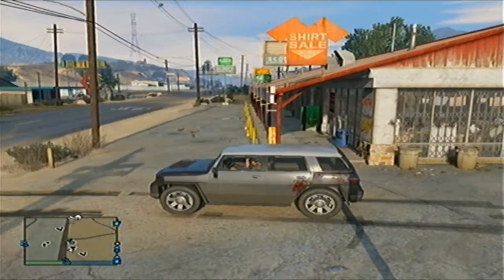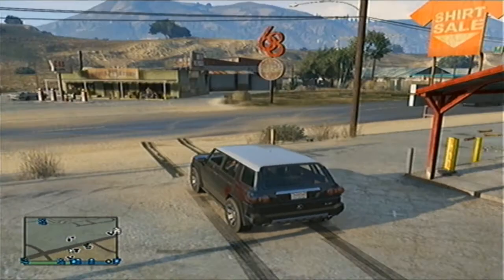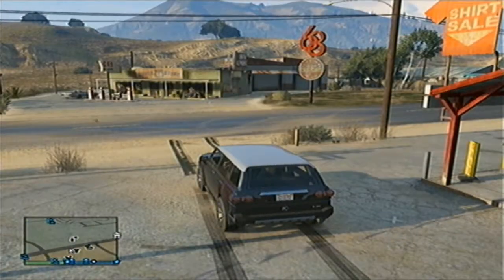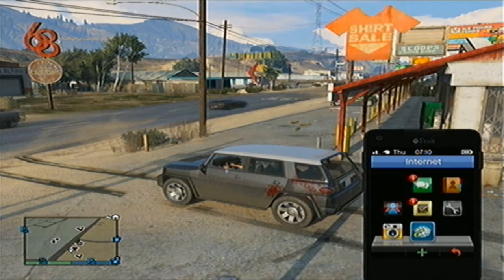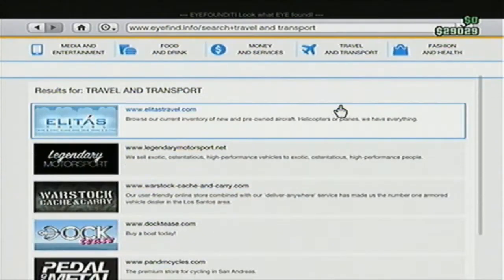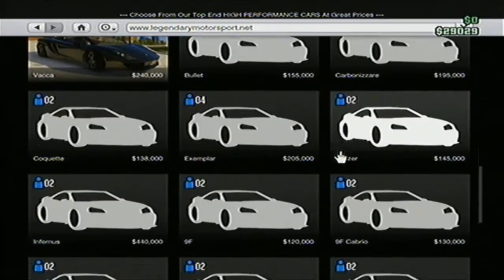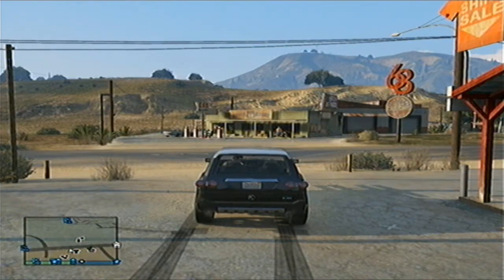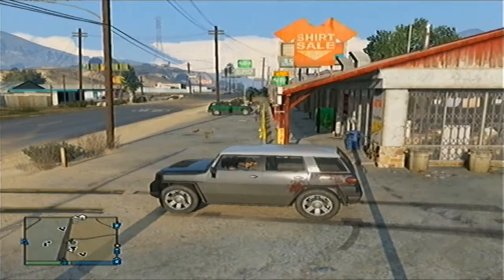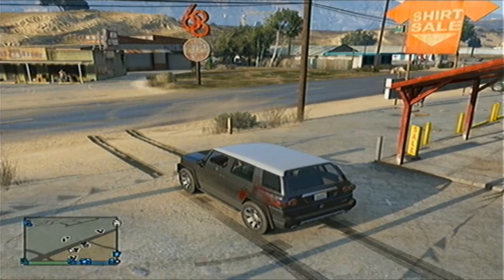The first thing you want to do is find a Los Santos Customs — this could be any one on the map. I'm near one by my house at the moment. You want to find the highest value car you can, but this car cannot be one of the premium cars. Those are things like Legendary Motorsports vehicles — essentially any car you'd have to buy to get. Generally SUVs are very high value, so find the highest value car you can that you can still sell.